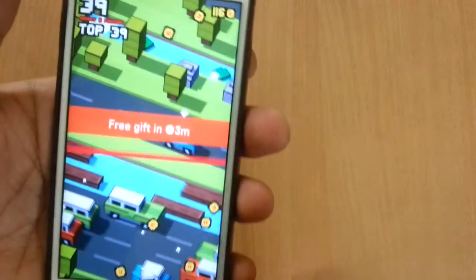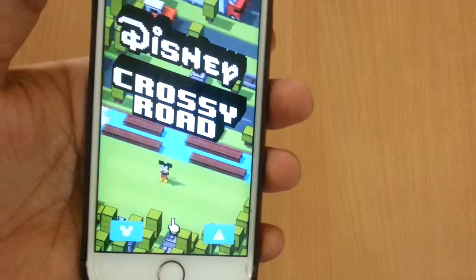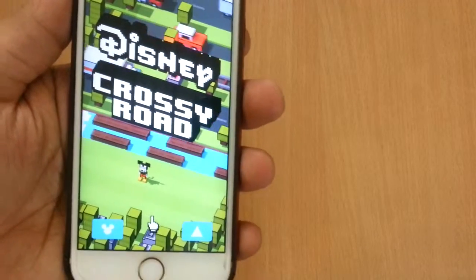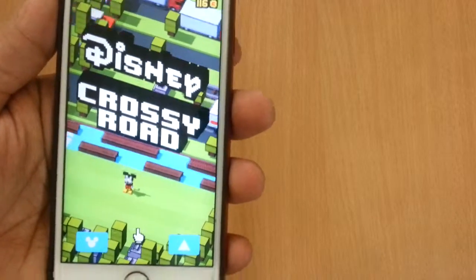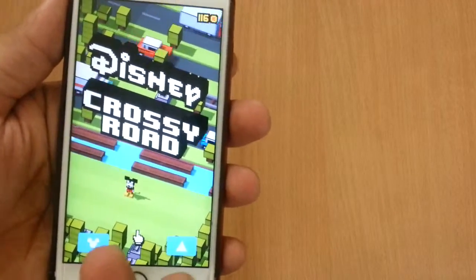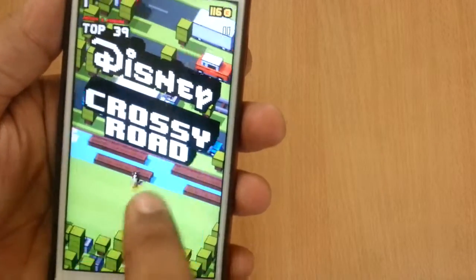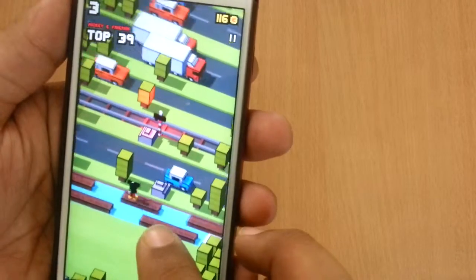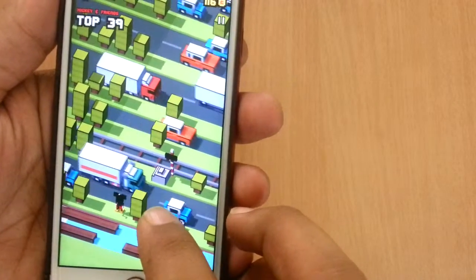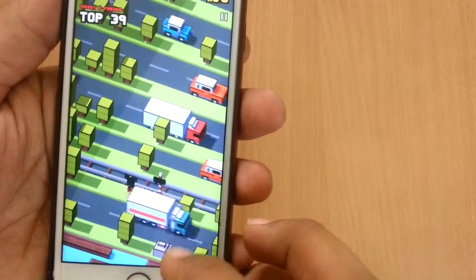So, let's play the game! This is a rehash version of Crossy Road in which we used to use some character to cross the road. In the Disney Crossy Road version we are going to hold the little Mickey to cross the road. You tap on the screen and the character pops onto the next road.